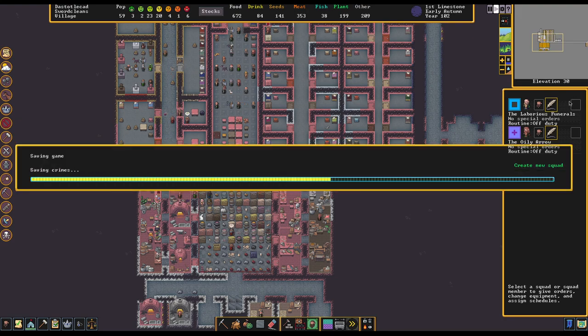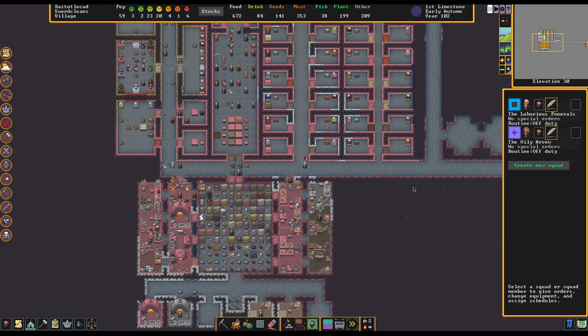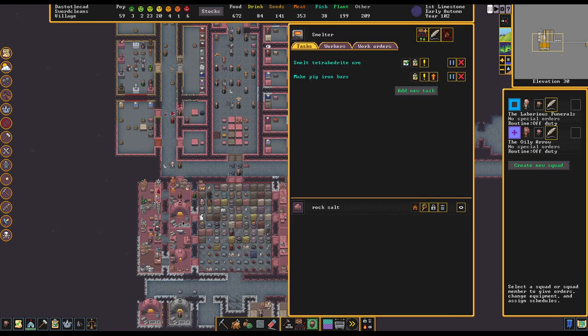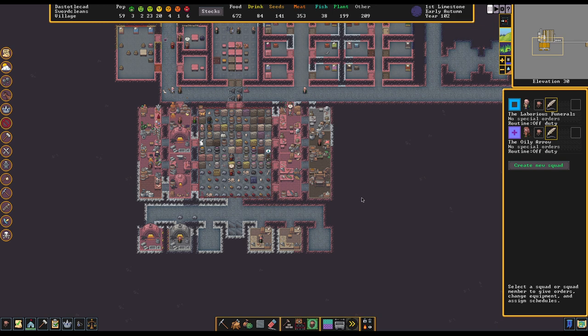We're going to put a cut in here. Next episode, we're going to pick up on making our equipment for our military. Hopefully we've got some steel stockpiled already. We're going to start consuming it pretty quickly, and we are going to consume a lot because some of the armor pieces we make take multiple bars of steel. It is going to be quite the demand, but hopefully we've got decent flow through. We've got the extra smelters going on as well. All right folks, thanks a lot for watching — I'll see you guys next time. Bye-bye.